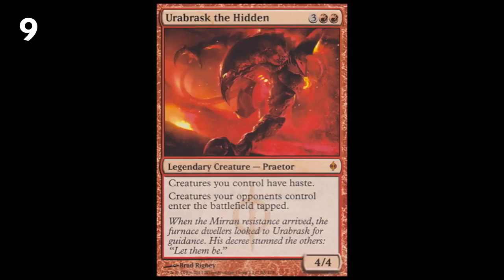Number nine, we have Urabrask the Hidden. A five mana four/four body is always good, and being legendary makes him a possible commander. He gives himself haste but also gives everything else haste, which is a huge deal — having a haste generator is always awesome. He also locks down your opponents' creatures the first turn they hit play, making it really hard for opponents to haste Voltron attack and preventing massive blowouts where someone plays a huge creature and swings in for wins. Giving haste and this effect on one body for a reasonable cost makes him a huge card.